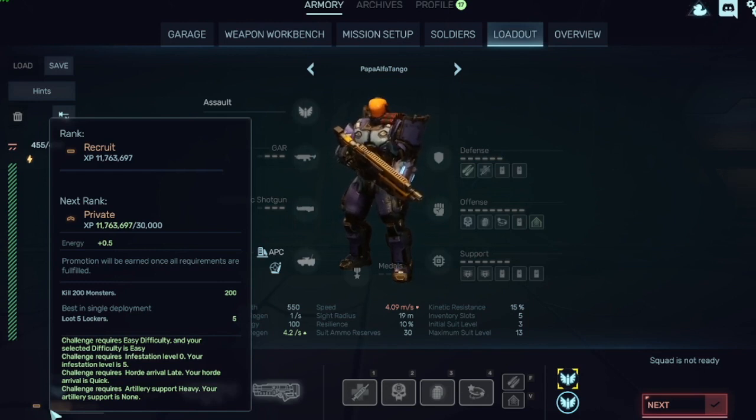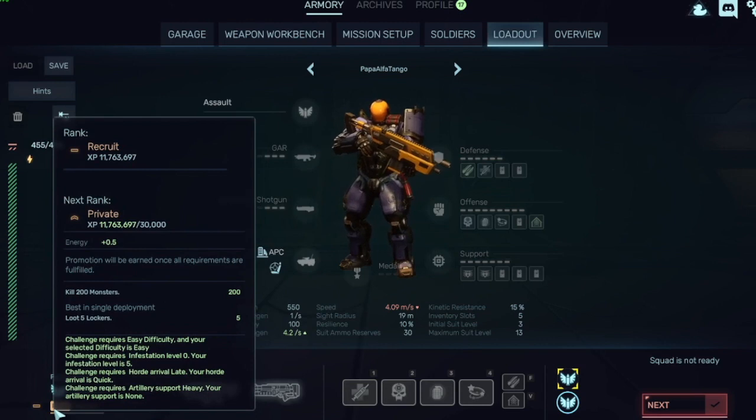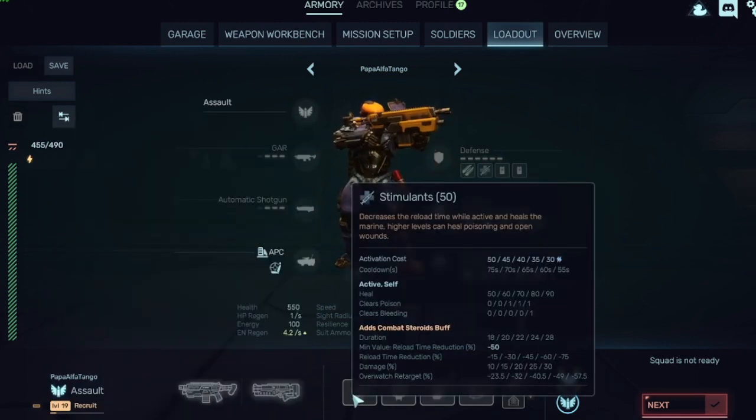The Stimulants skill breaks down per level — the slashes between each number represent each skill level up. The more you upgrade it, the better it gets: more healing, more duration, faster reload, and stronger buffs. At level five, for example, you become like a super soldier for 20 seconds.